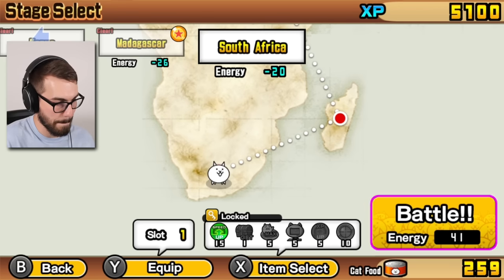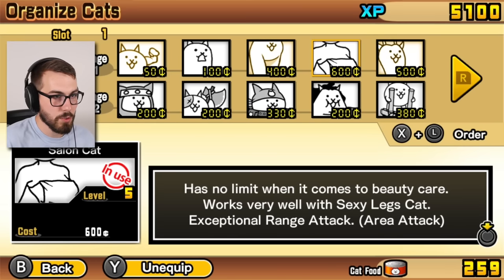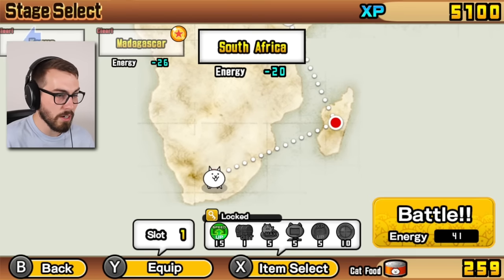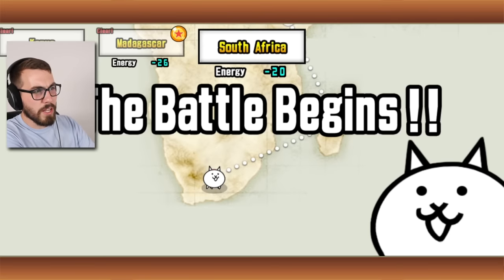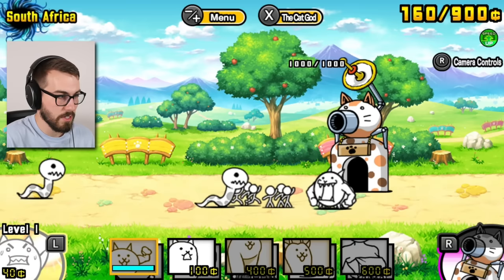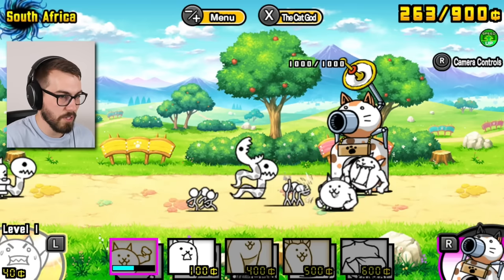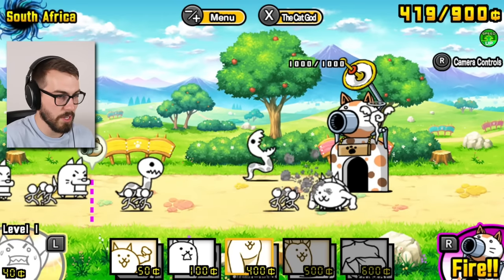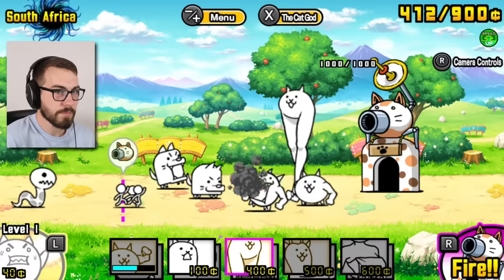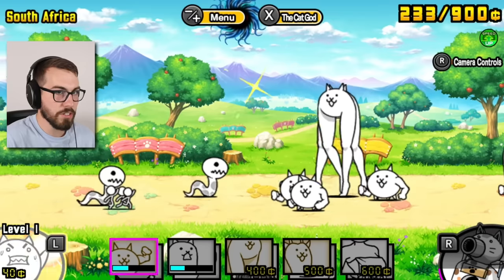Let's go to South Africa - but I gotta just check the equip screen real quick. We need to put in our salon cat so we can directly compare it to the sexy legs. I think because the sexy legs is in its second form, it should be better than salon. South Africa is only 20 energy - what's that about? I definitely want to try out the sexy legs guys - I need to see those legs in action. I'll be careful though because if we don't put out enough stuff, they're gonna hurt my base. There we go - sexy legs! Let's go baby! Look at those legs, they're so sexy!